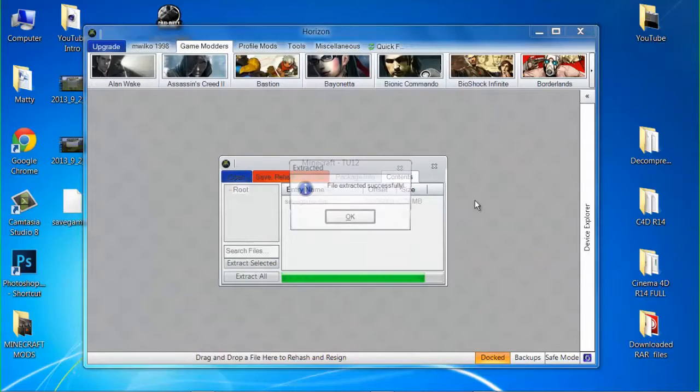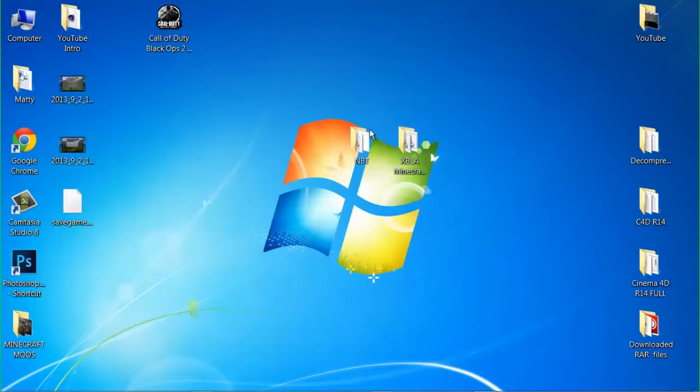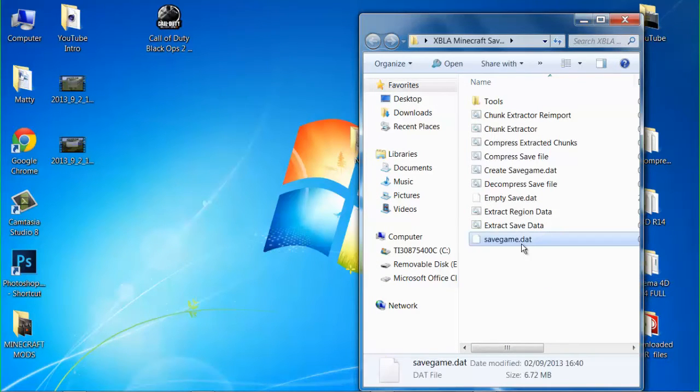I've decided to put Minecraft on in the background for some Minecraft tunage. Alright, so now it's Close Horizon, and you'll need these two folders — as you would already know if you've seen the episode before this, but as always they'll be in the description. So let's load up the microsave editor extractor, and drag in your savegame.